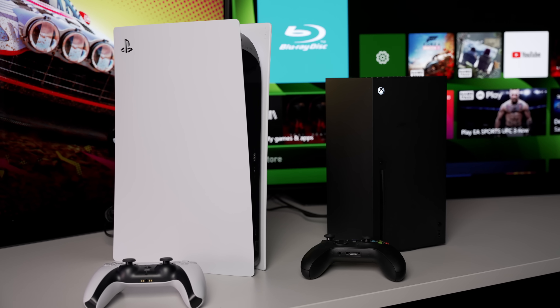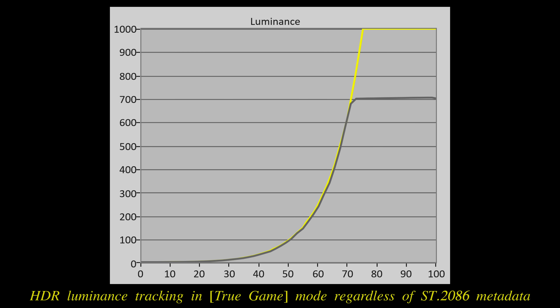To achieve the highest level of HDR impact and luminance accuracy when playing HDR games, the ideal solution is actually very simple: just let the game console or in-game engine handle the tone mapping, without the TV or monitor performing additional tone mapping. The TV should track the ST2084 PQ curve accurately up until panel peak, at which point it should hard clip without any roll-off, just like how a mastering monitor would behave.